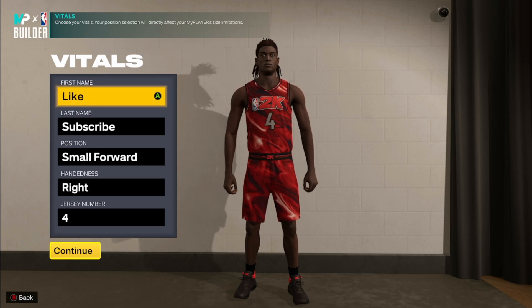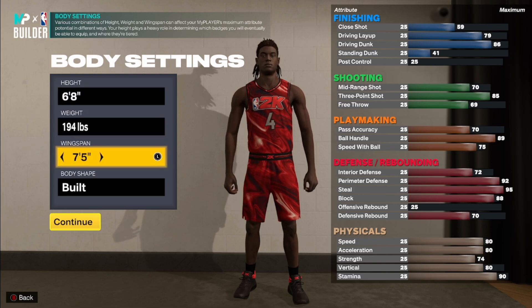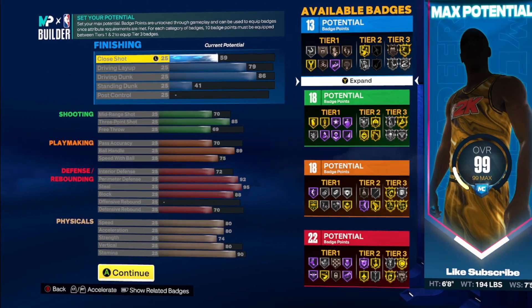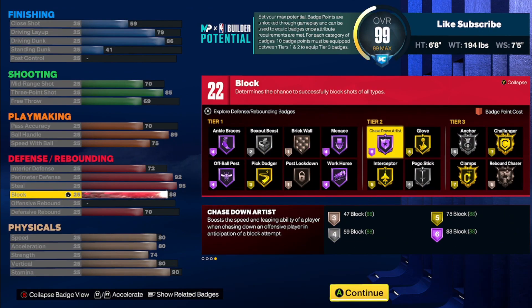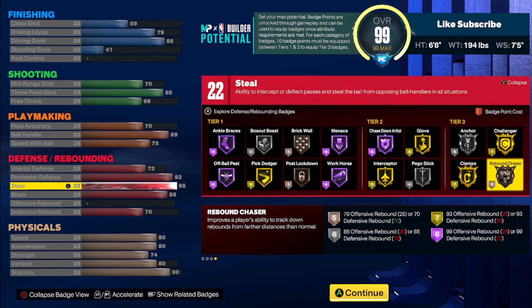Last but certainly not least, the build I honestly believe is the best two-way build in the entire game. Small forward, height and numbers up to you. When it comes to the build you're gonna be 6'8", 194 pounds, 7'4"5" wingspan, body type is up to you. 6'8" builds in my opinion are the most versatile lockdown builds you can make in the game, and when it comes to making a two-way build it goes up to even another level. You're gonna end up with 13 finishing, 18 shooting, 18 playmaking, and 22 defense.